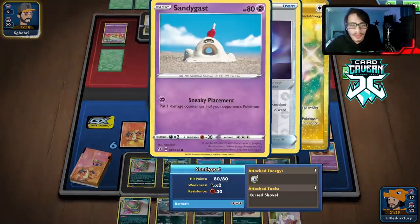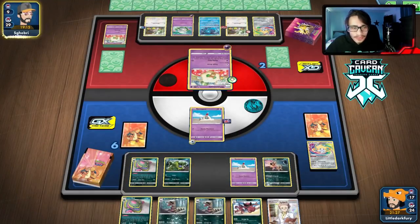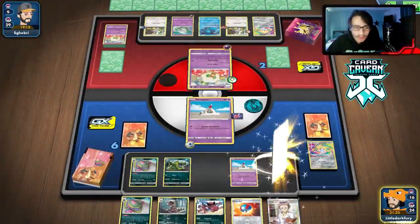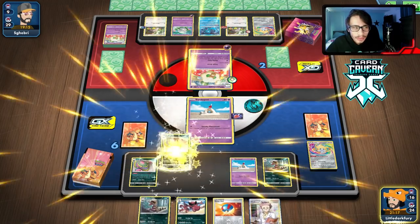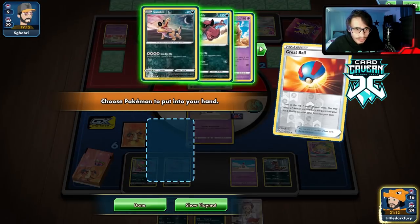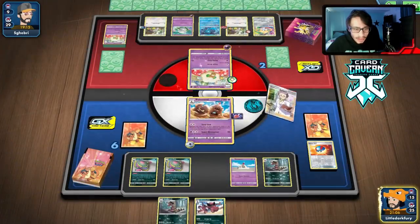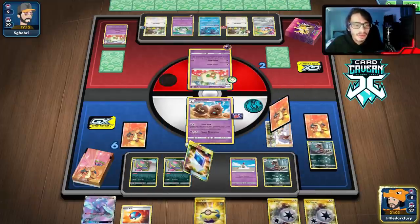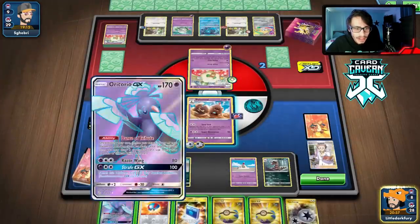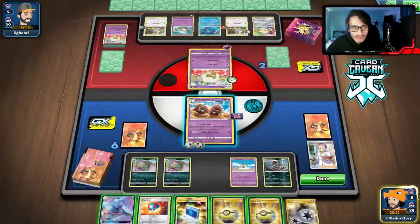Maybe the misplay doesn't matter because we probably wouldn't have attacked anyway. We have a tiny window of opportunity. Even if they have one more item, it might pay off — I don't think they have any items left. Muk's not doing much now. We got Palossand and then a Research, with energy — now we can set up properly. We might have a shot at winning this! Got Oricorio too.